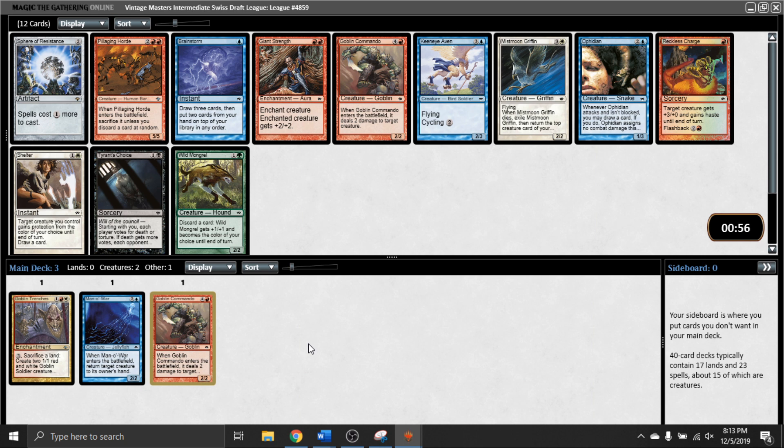Seeing a couple good cards in this one. One of them is going to be Pillaging Horde, and one of them is Wild Mongrel. Wild Mongrel is a strong card in general - it's insane when you can put it in the Madness deck. There's also an Ophidian, which is a good card, and I do have a Manowar, which is not only on color but kind of an on-theme tempo card to go with the Ophidian. I think I'm just going to try to take the Pillaging Horde, as I already have two red cards. I think it's correct to pass the Mongrel. The only question is, do I want this Ophidian? I think I'd rather stay open between red-blue and red-white by taking the Horde.